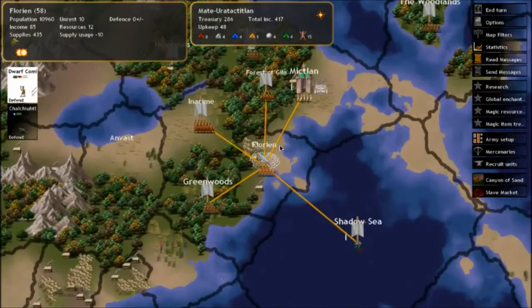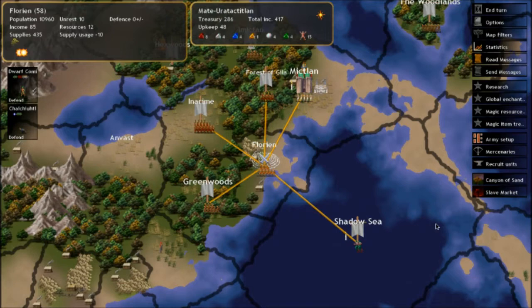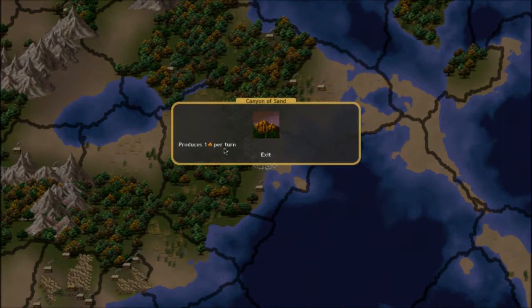I'm going to show you these sites right away. They are magic sites, just like these by the way. My little brother correctly pointed out yesterday that I forgot to tell you about these. Let's get started with the slave market. The slave market produces three blood slaves per turn, which is great — I already told you that they are the bread and butter of our economy, just like the Jaguar warriors are the bread and butter of our armies. We've also got the canyon of sand, which produces one earth gem per turn. This is our first earth magic site.